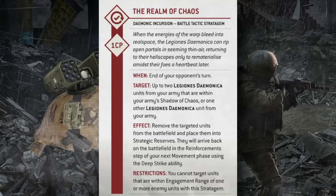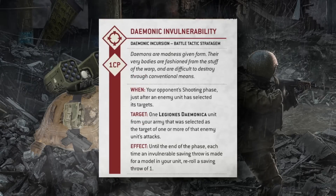The other stratagem spoiled was Daemonic Invulnerability — a reactive stratagem used when targeted by an enemy ranged attack in the shooting phase. It allows you to reroll saving throws of one until the end of that phase for a targeted daemon unit. This will certainly make it more difficult to kill those big greater daemons when suffering a ton of small hits, which is usually how you get through their good invulnerable saves.